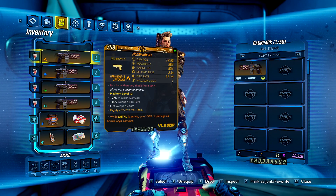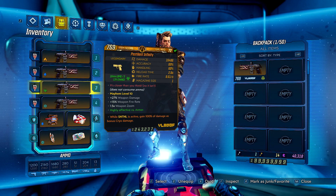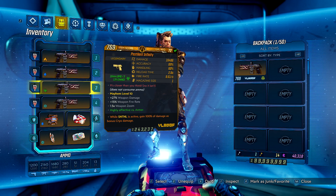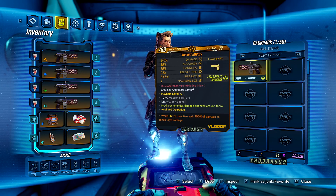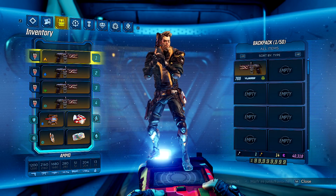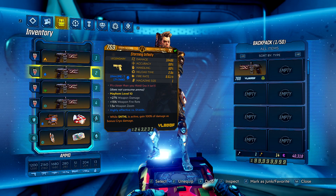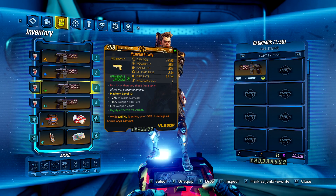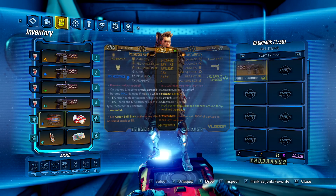Obviously we have the Infinity, one of each element, all with sentinel active cryo anointments. During the anointment rerolling it dawned on me that the anointment I was looking for — matching element for the next two mags on action skill end — simply doesn't exist for the Infinity due to its lack of mags. So I opted for the good old sentinel cryo anointment; you can't go wrong with that and it's always been a good one to use.